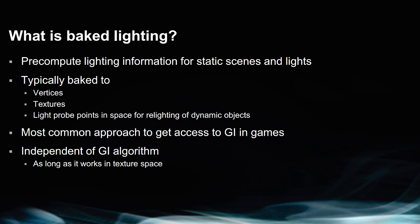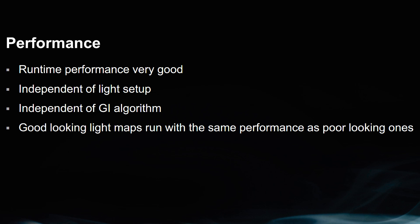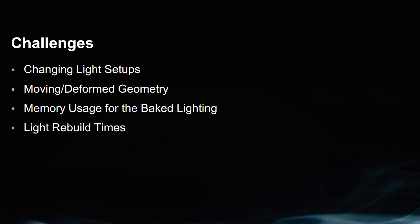Baked lighting is a common technique used in game design that pre-computes lighting in a static environment and bakes the illuminated and non-lit areas onto a special texture called a light map. As the hardware is spared the effort of calculating light during runtime, this technique delivers far better performance than its dynamic counterparts at the cost of flexibility.